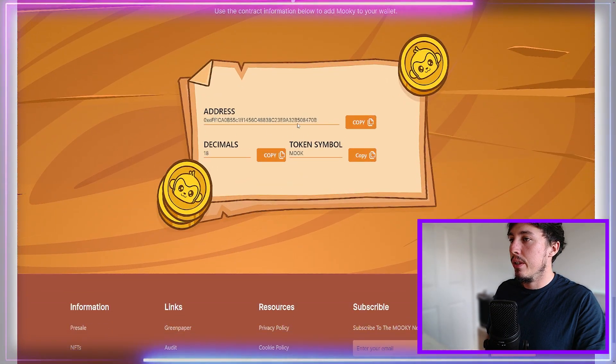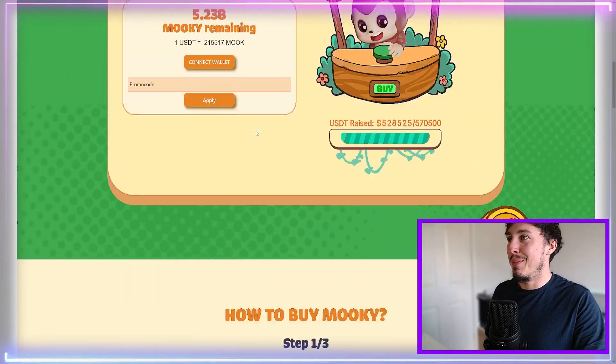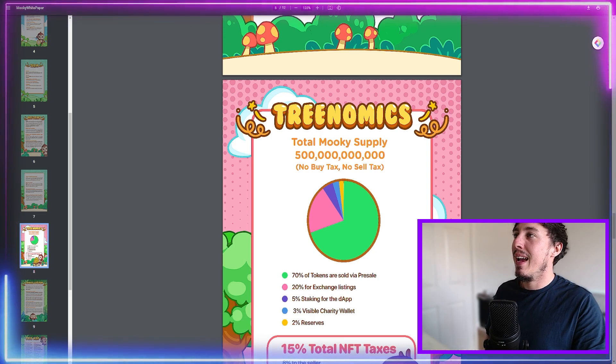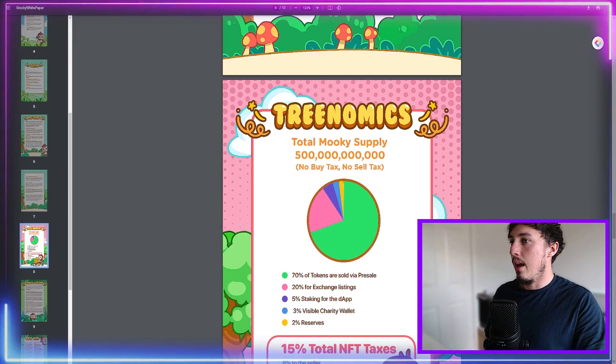There is the token address ending in 8470B — just for security, so you know exactly which one you should be looking at. This is a sponsored review by the way, but if there are any red flags I am going to highlight them in this video. We can come back to the Mookie FAQ or the green paper, which we're going to go through very soon.